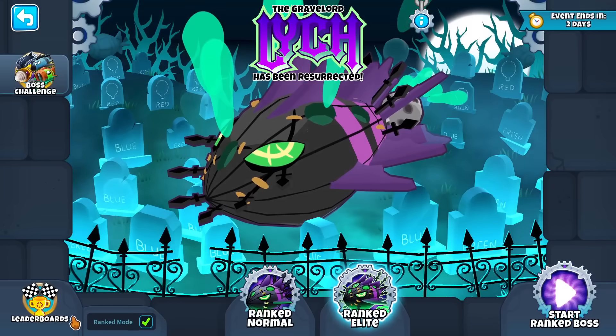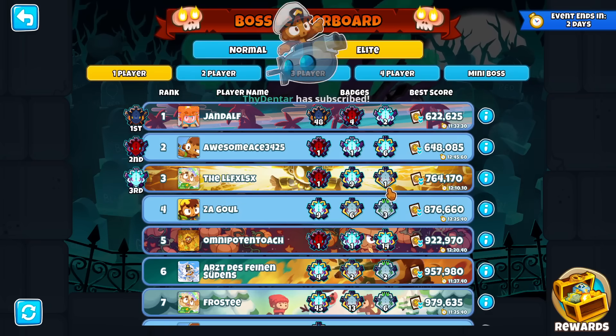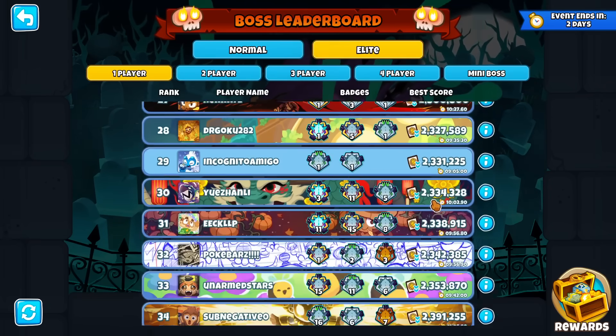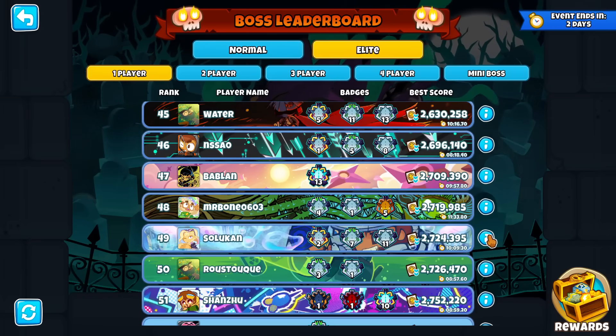I've cooked up a strategy that can do pretty decently. All the current top scores here — apparently the best strategy right now is actually not using Paragons at all, but I have a strategy involving Paragons that can very easily get a top 50 score, which right now is insane. Two and a half million dollars spent.